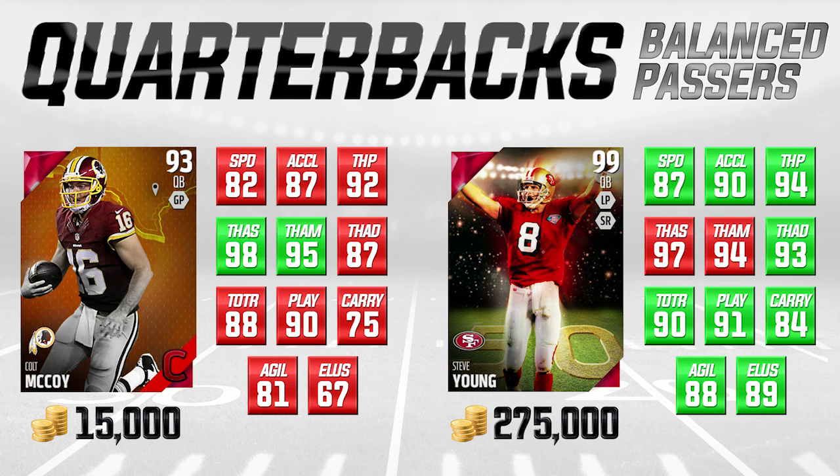Steve Young is just really good in those areas. The thing I like about Colt McCoy is he actually has Steve Young beat in a couple of important attributes. Throw accuracy mid — which is in my opinion the most important — is actually one higher than Steve Young, and his throw accuracy short is also one higher. Throw power is very close, 92 to 94 for Young. He's only two lower in throw on the run and only one lower in play action. Very close almost across the board other than speed and elusiveness. And McCoy's not a statue either — with 82 speed, if the defense doesn't have a contain or isn't QB spying, you can get around the edge and pick up first downs. I definitely like this Colt McCoy and I've been using him, so I can recommend this card firsthand.